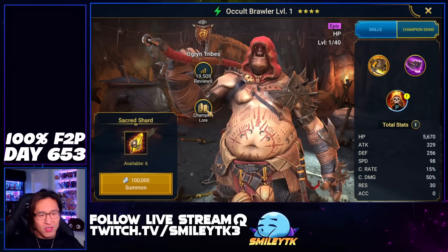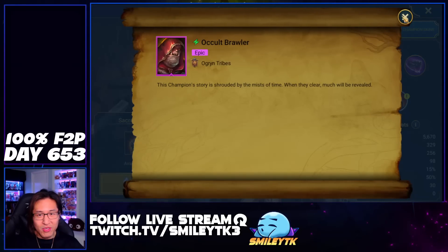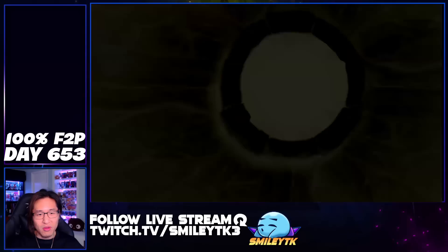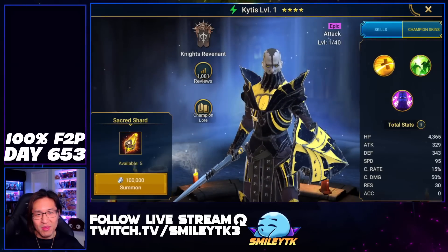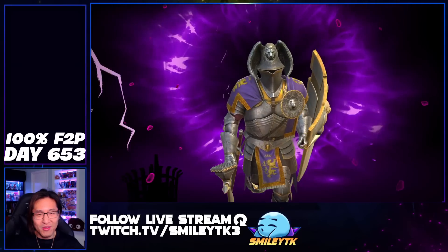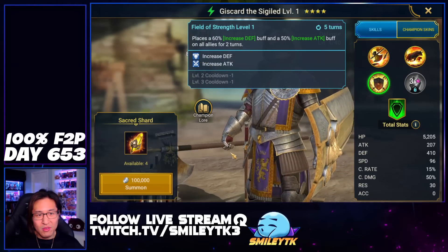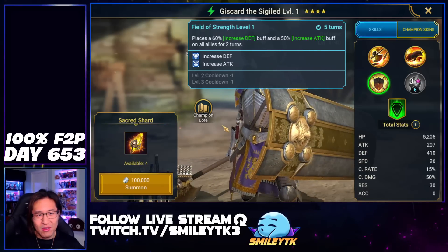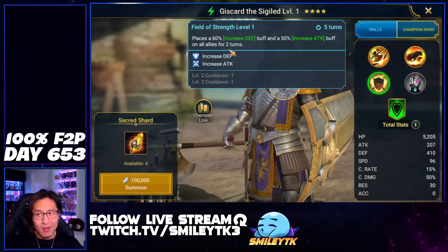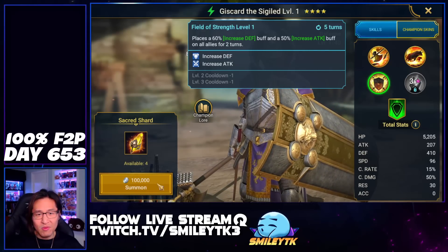A Cult Brawler I already have and I'm not going to use. I just noticed something they added here — lore. So they added a little lore section here at the bottom left corner. This must be new in the recent update. Cult Brawler does leave a lot of poisons. Can we get a legendary champion? We don't want Kytus, no thank you. Just Guard — he does have the attack down and the provoke AOE, and some shields, defense up and increased attack. It's kind of interesting — like two opposites in one ability.